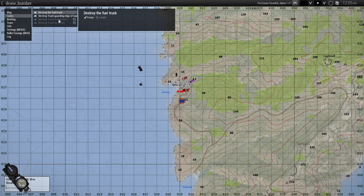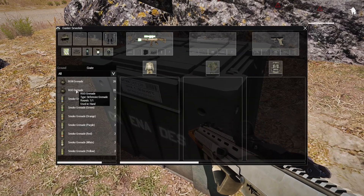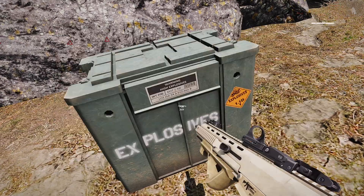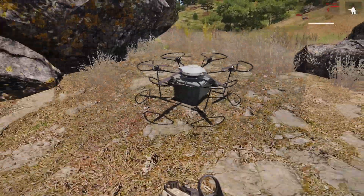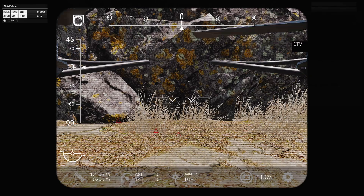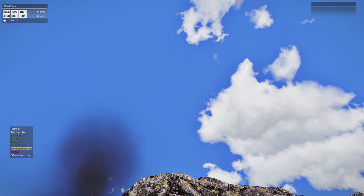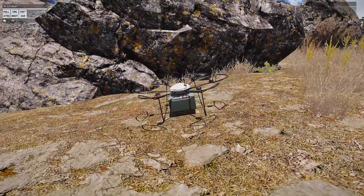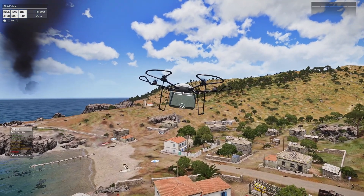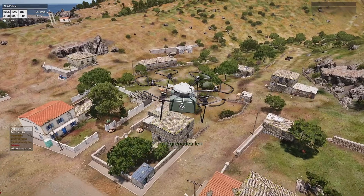We destroyed the truck by the house and the truck by the entrance. Now there's another truck to take out. For this one I'll add some grenades and then deploy some more mines — eight pure mines for this next drone. So we've got a Pelican. In the action menu you have: Drop Grenade, Drop All Grenades, Deploy Mines, All Mines, Switch Proximity Fuse, etc. Drop one grenade, then Deploy All Mines.